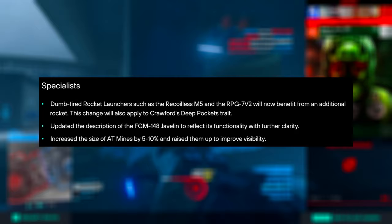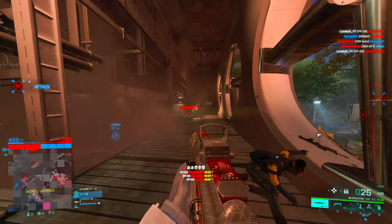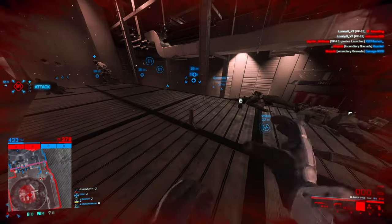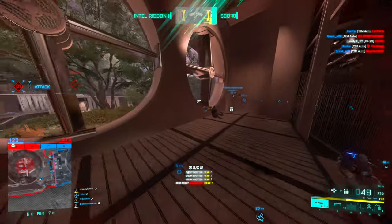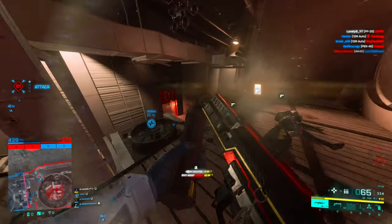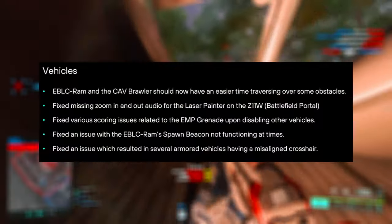Now some changes to specialists. The Recoilless M5 and RPG-7V2 will now benefit from an additional rocket, meaning if you're a tank driver — good luck — every engineer will now run around with one more rocket to fire at you. This also applies to Crawford's Deep Pocket trait, meaning he also gets one more rocket. They also increased the size of ATV mines by 5 to 10 percent and raised them up to improve visibility.